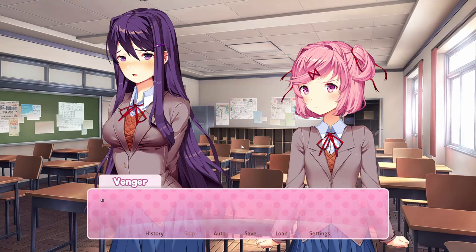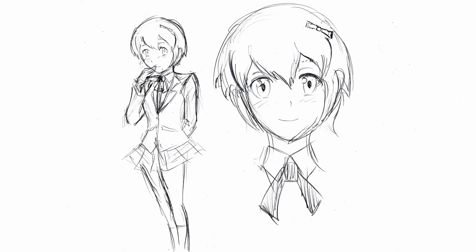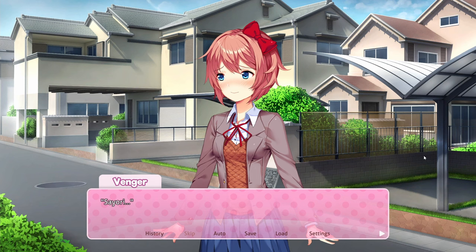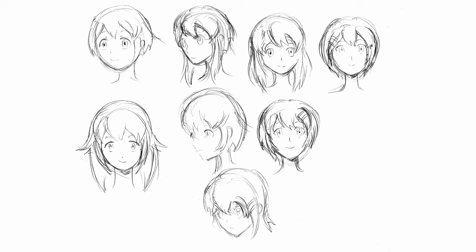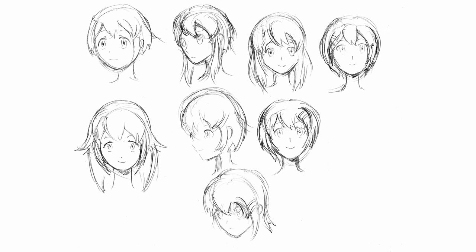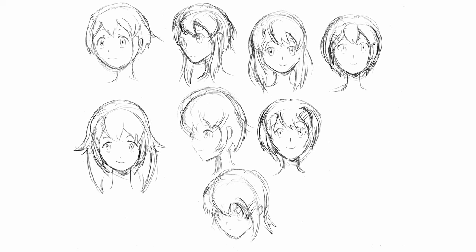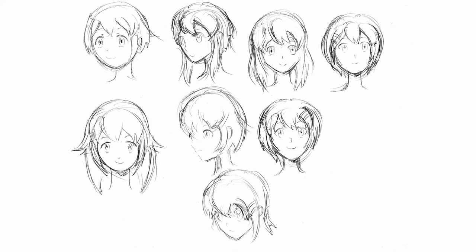To get the sixteenth sketch, choose to call Sayori for help during Natsuki and Yuri's argument in Act 1. You'll see a sketch of Sayori's initial character design, drawn by David Evelyn. To get the seventeenth sketch, choose to tell Sayori that you would still walk home with her at the end of the second day of poem sharing in Act 1. You'll see a sketch page by David Evelyn testing and comparing different hairstyles for Sayori. Notice that a few sketches depict Sayori with longer hair, which reminds the narrator of when Sayori told Yuri in the second side story that she used to have longer hair, but she cut it because it was hard to maintain.